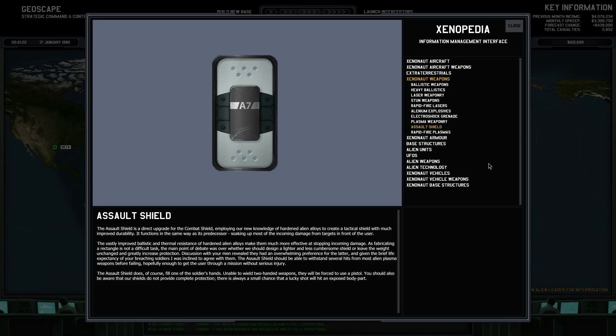As fabricating a rectangle is not a difficult task, the main point of the debate was over whether we should design a lighter and less cumbersome shield, or leave the weight unchanged and greatly increase protection. The discussion revealed an overwhelming preference for the latter, and given the brief life expectancy of front-line soldiers, I didn't quite agree with them. The Assault Shield should be able to withstand several hits from most alien plasma weapons before failing, hopefully enough to get the user through a mission without serious injury.